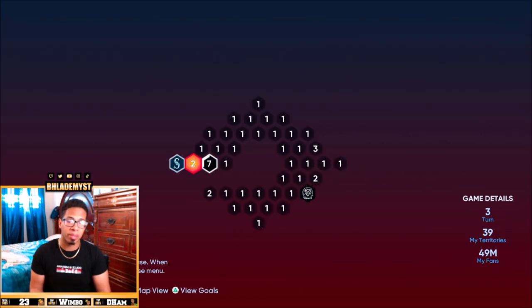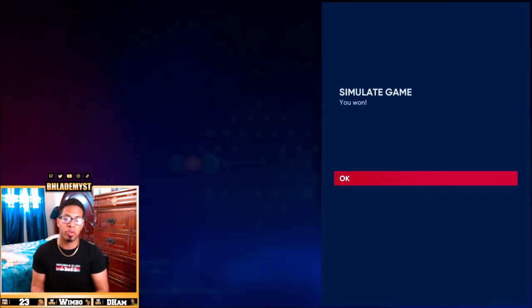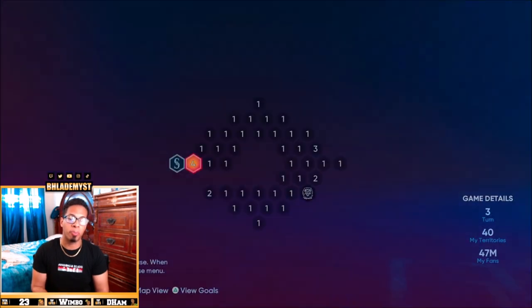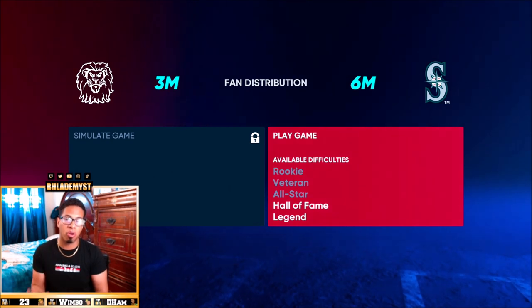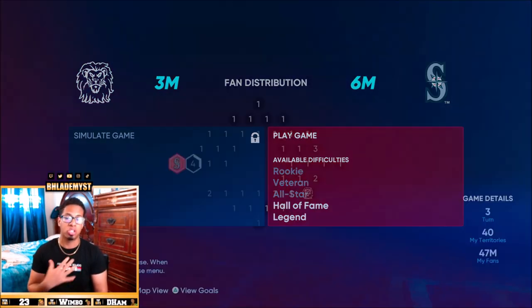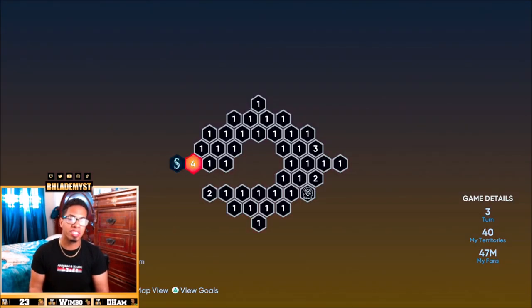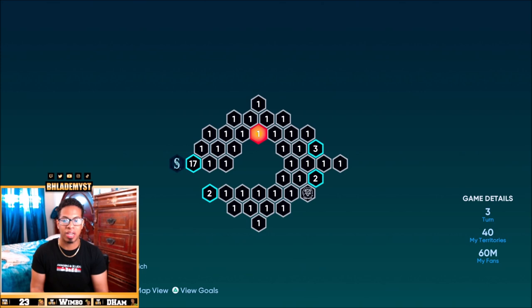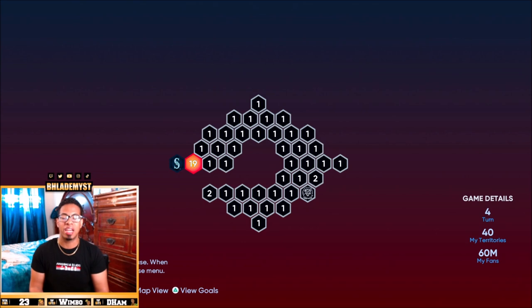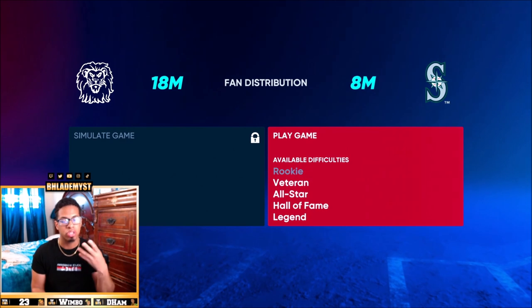There's a 2 million blocking us from the stronghold, so we're going to simulate instead of playing for that territory. We are now at 4 million fans and can face the stronghold, but they're on Hall of Fame difficulty — that's way too high while still using the starter team. So instead of being forced to play them, we skip to the steal fans phase, skip it, reinforce the leading territory to the highest we can, move any remaining fans there, and then 19 million against 7 million gets us veteran difficulty, which is a lot easier.